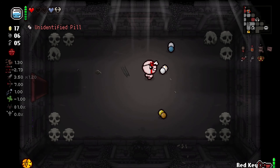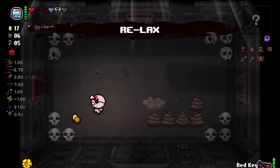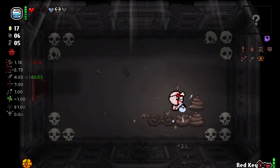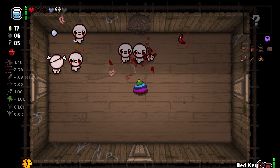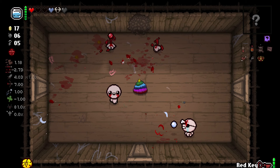And it's also the secret room — bone heart, not too useful. And Misha gives me a black heart. Relax, and speed down, which is a damage up. There's a Rainbow Poop right here, so health is no longer a worry for me.